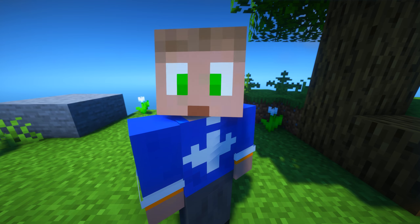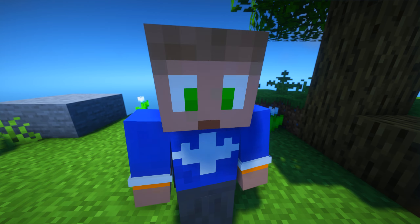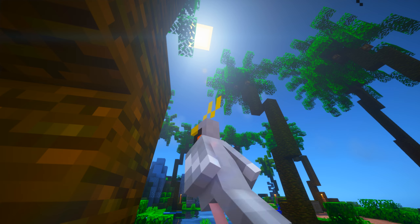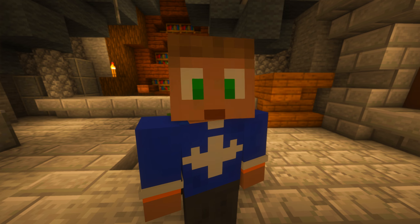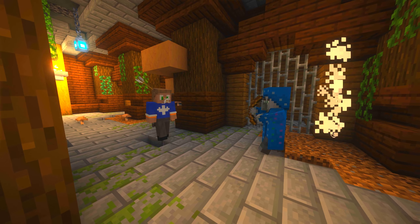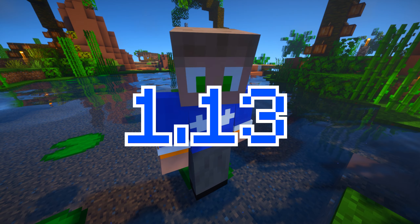1.12 was a community favorite for many years, being the version that countless SMPs were based on up until the 1.16 Nether update blew it out of the water. 1.12 featured all sorts of building blocks like colored beds, concrete, and glazed terracotta to add more detail to Skyblock's map, as well as parrots that could be a neat addition to the jungle section of the revamped Foraging Island. But none of those additions compare to one of the least known yet coolest mobs in the entire game — Illusioners. Being able to duplicate stuff like Loki, they could literally be a standalone boss with a little bit of TLC.